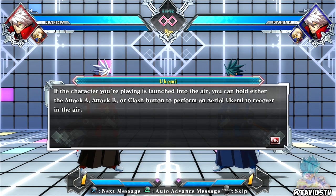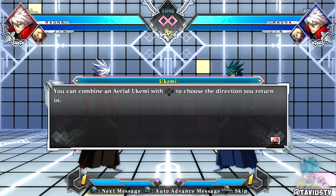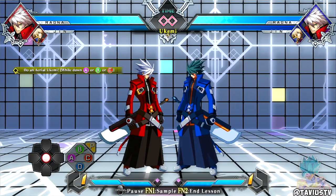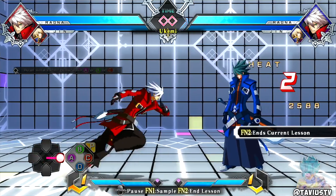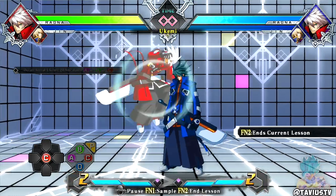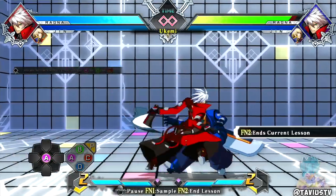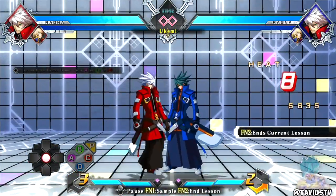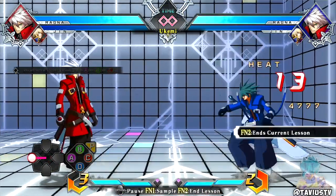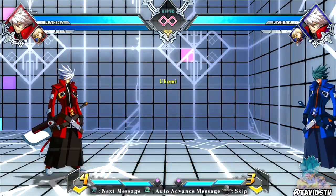Ukemi - if the character you're playing is launched into the air you can hold Attack B, Attack A, or Clash to perform an aerial ukemi to recover in the air. You can combine an aerial ukemi with the D-pad to choose your direction. There are no heavy hits in this game - it's just Clash options. So it's basically going to be A and B - square and triangle, X and Y.